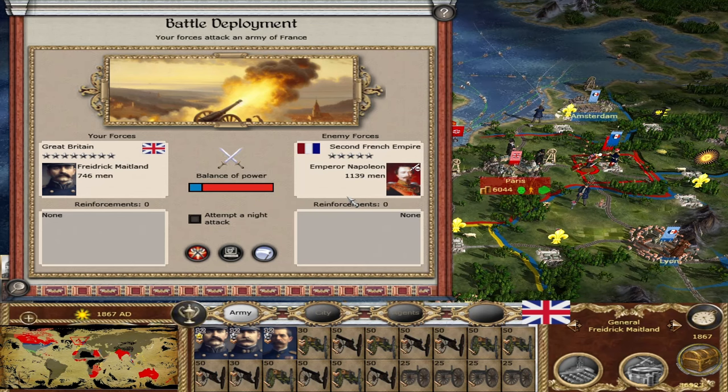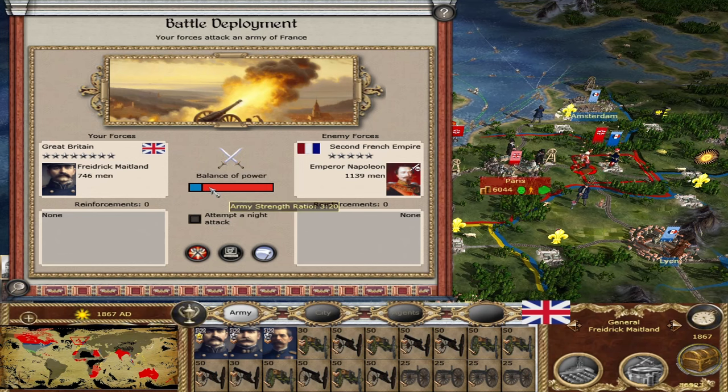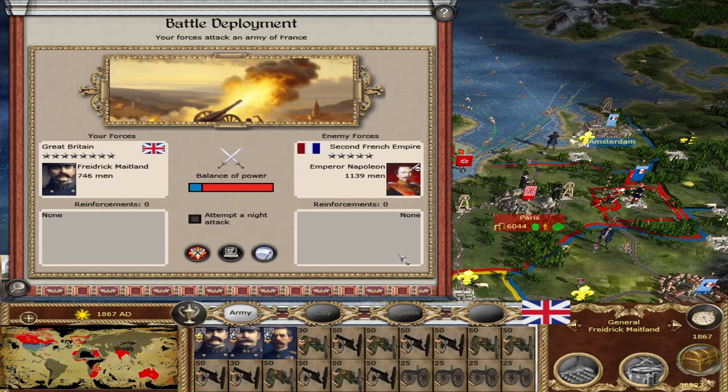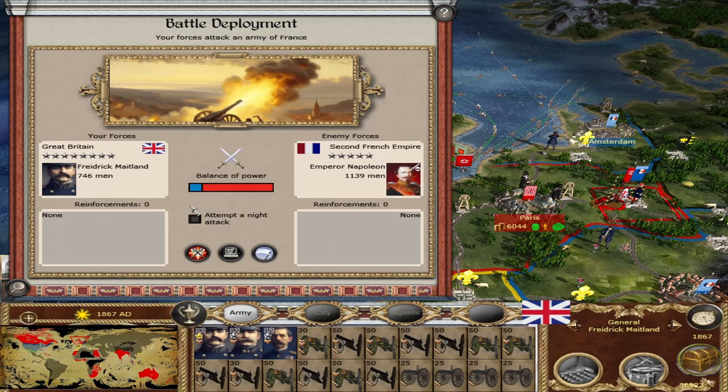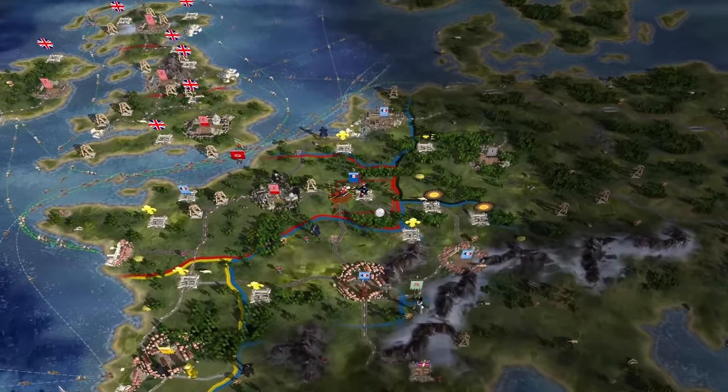And yeah, if we take this — and I think we can take it — even though the balance of power says that we can't. I think we can, because look at all these cannons. It's almost like a doom stack of cannons. So as long as the game doesn't crash, I think we can take it. Let's do it.